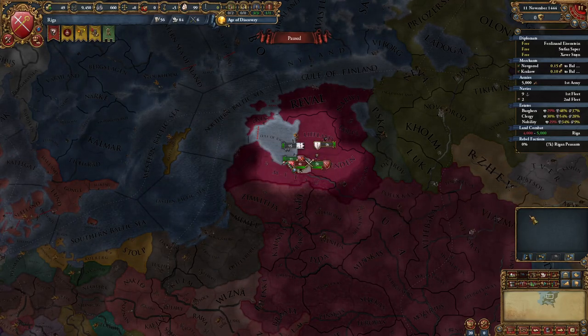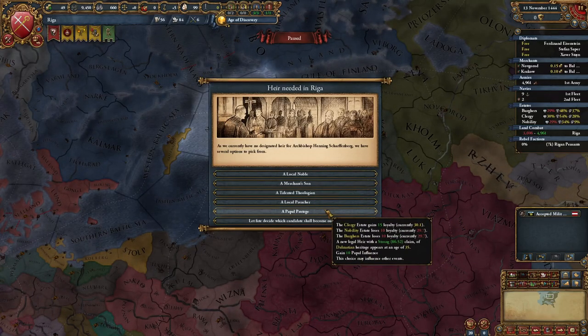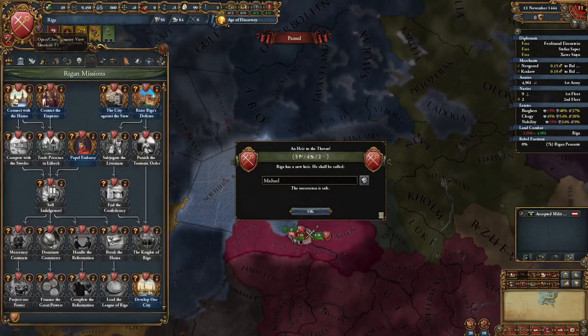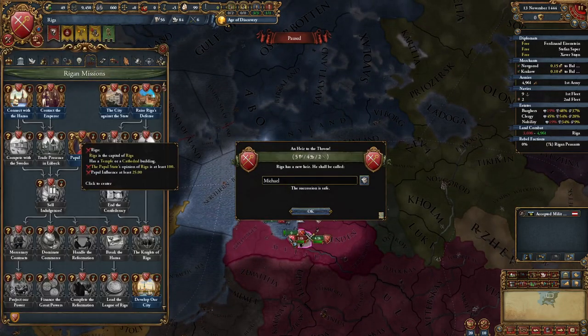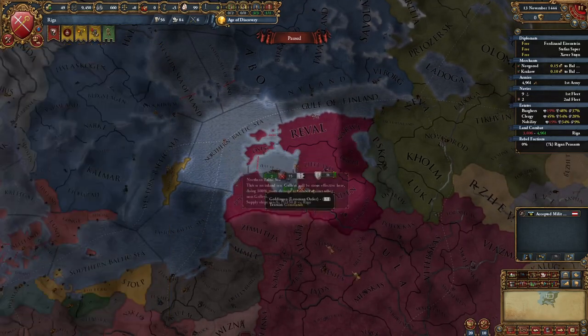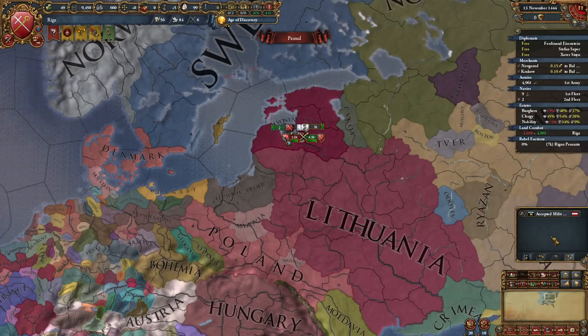Once that's done, your economy is basically set up and it's time to unpause. Once you have this pop up the next day, you're picking the papal protege. The reason why is you have another mission in here that requires you to have 25 papal influence, and this gets you on that path. Once that's done, it's simply time to start working on diplomacy.